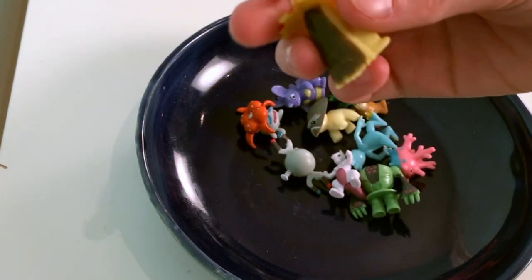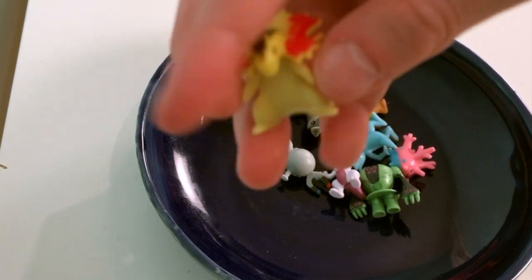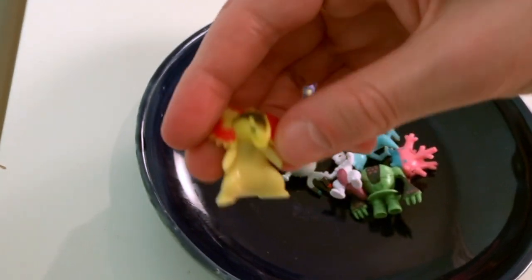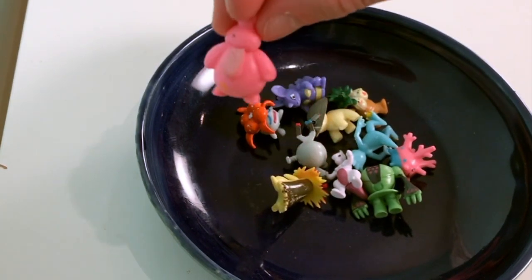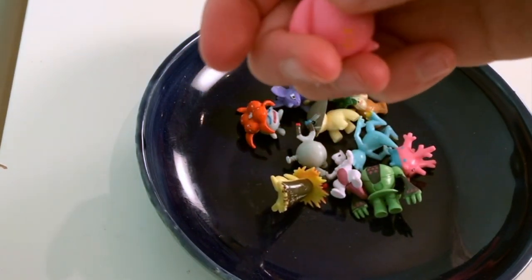the final evolution of Cyndaquil. I think it's really cool. This figure has a really cool design with the fire coming out of its neck. It looks so ready for battle. Here is Lickylicky, the evolved form of Lickitung. Here it is — this is Lickylicky's tongue.